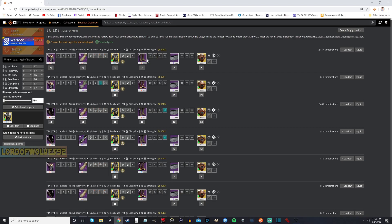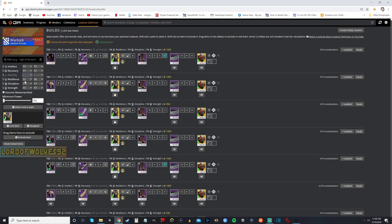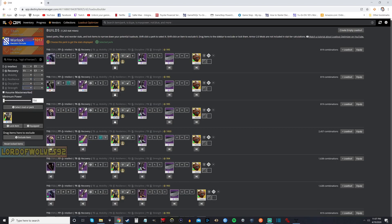But you can go a step further by telling DIM that you don't care about the other stats. Right now I don't care about my Discipline, my Resilience, or my Strength. Now it's going to really maximize these two — Intellect and Recovery. This is a tier 21 build in total, but the only stats we're looking at — Intellect and Recovery — is tier 13: a 7 Intellect and a 6 Recovery, and that's without mods. So that's awesome — it means we can start modding this out.